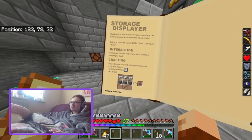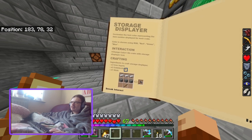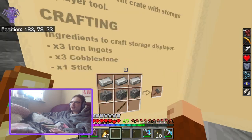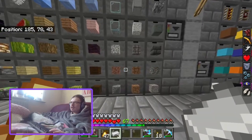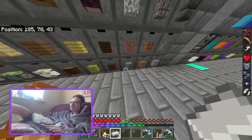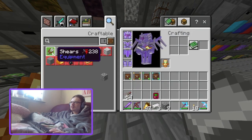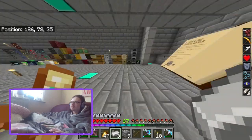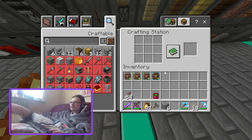There's also a storage display to customise the font. You craft it from 3 iron ingots, 3 cobblestone, and a stick. That gives you the storage display.